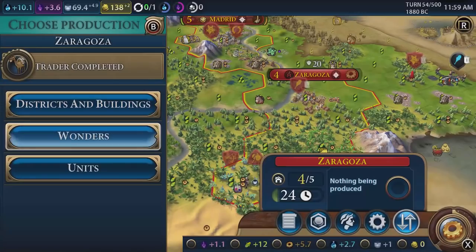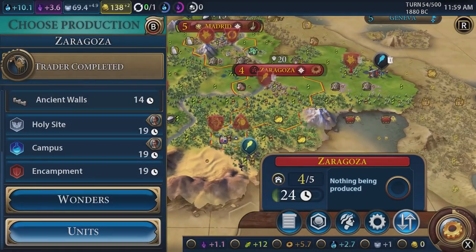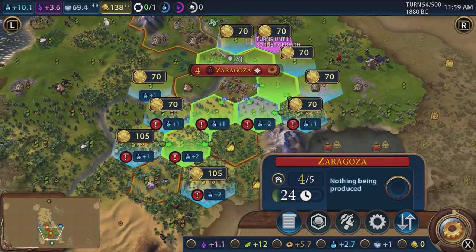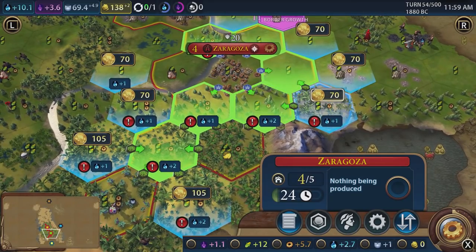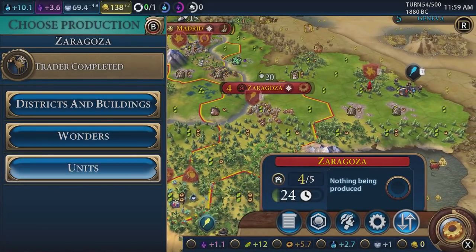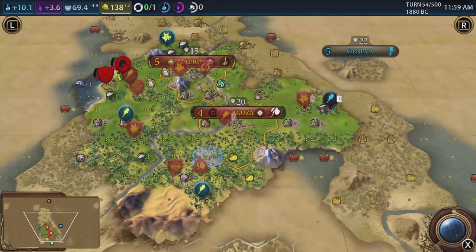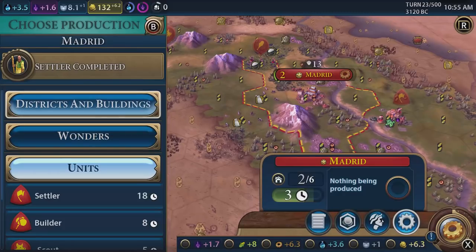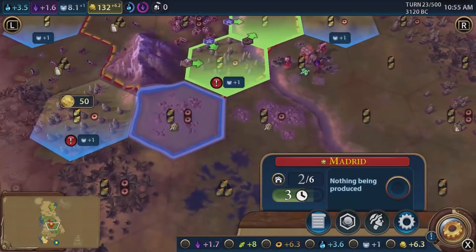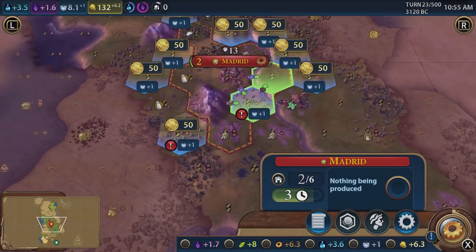One of the biggest changes in Civilization 6 — and something to adjust to if you've played before — is the new district system. Districts are built external to your cities and come in many shapes and sizes, but this is where you build a ton of the important stuff. There are districts for military units with the Encampment, science with the Campus, and the Commercial Hub which is great for generating money.